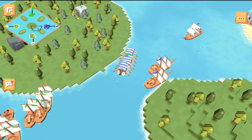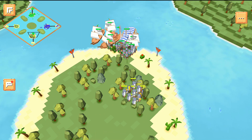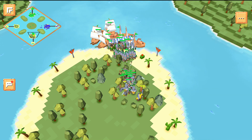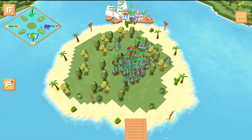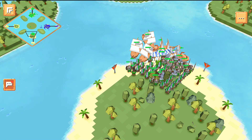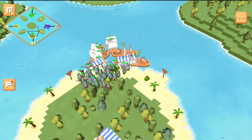Green loads in his last couple of troops and heads down to the south island, where some of my leftover observer units were. Green checks and easily cleans them up, then moves toward blue's island. He drops an archery range on a newly captured island and prepares to load up all his units for the final attack.